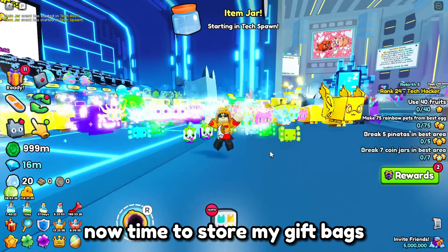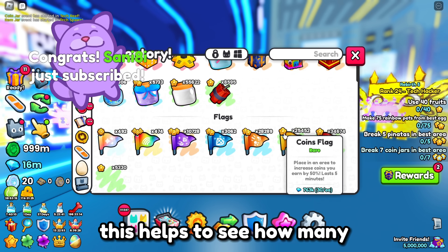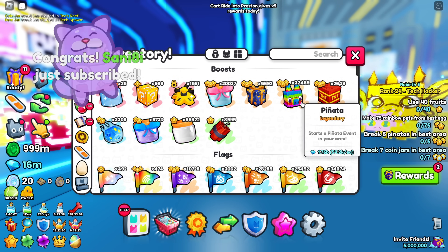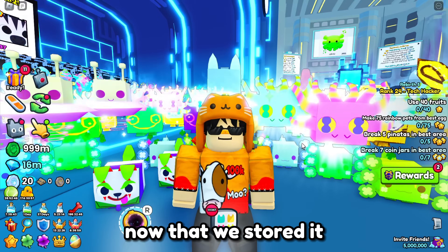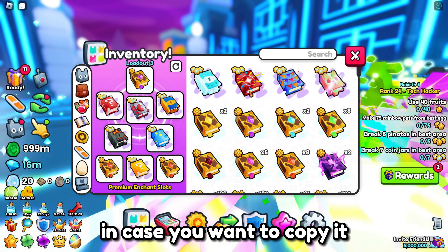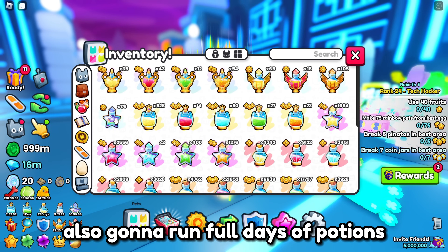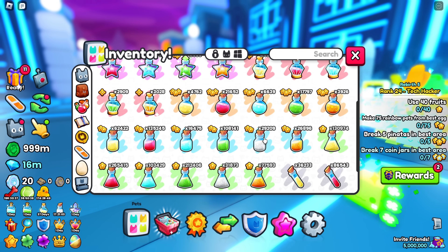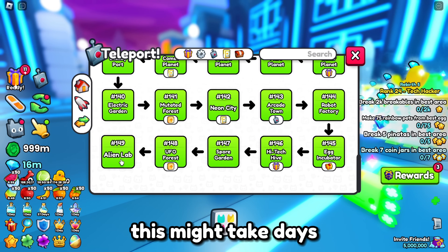Time to switch. Now, time to store my gift bags in my trusty storage box. This helps to see how many I can get from pinata. I got some gift bags from grinding. Now that we stored them, let's go and start breaking these pinatas. This will be my enchant build in case you want to copy it. Also, gonna run full days of potions so I can earn more diamonds when breaking pinatas. Let's start this — this will take days.